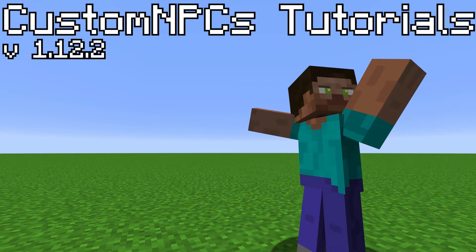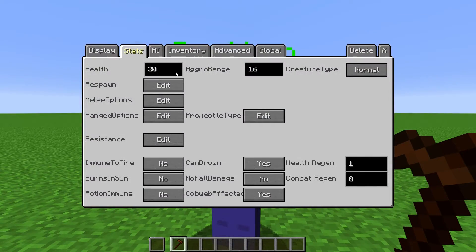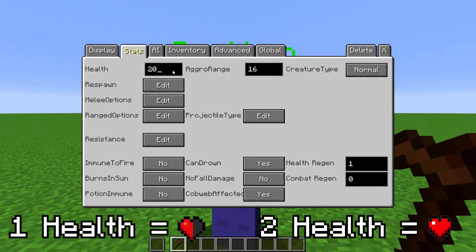Welcome back to the custom NPCs tutorial series. In this episode, we will be going over the stats tab. At health, we can change the maximum health an NPC has. This is in units of half hearts.